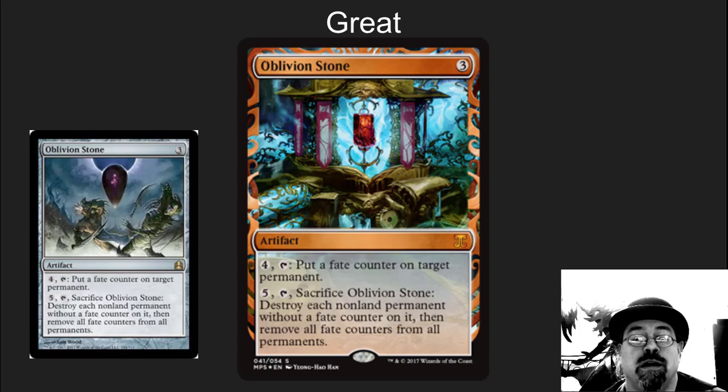Oblivion Stone. What a good Nevinyrral's Disc. Very, very classic card. I see why Disc didn't make the list because the Stone is just better in most cases — it's Modern-playable, really, really popular, wonderful card.